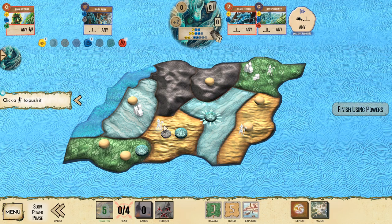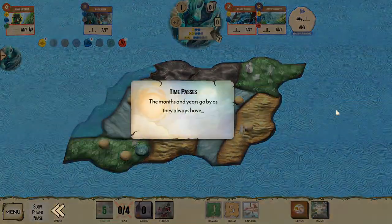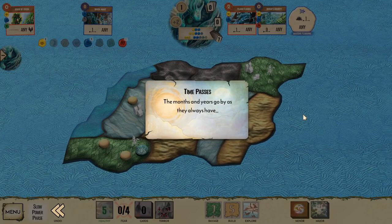We're gonna push this explorer into the jungle because one explorer only does one damage - he's not gonna give us any blight and our Dahan will be able to kill them. Then we're going to take a Dahan from here and from here to get a third Dahan in the middle. We will just let them do the damage in the jungle unfortunately. Not much I can do there.